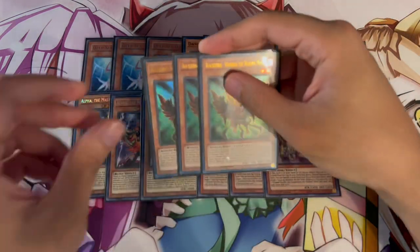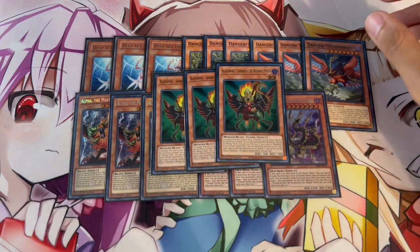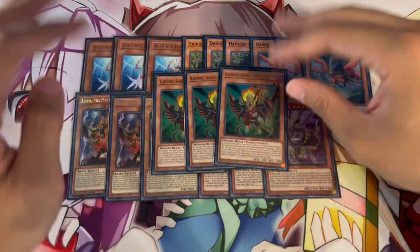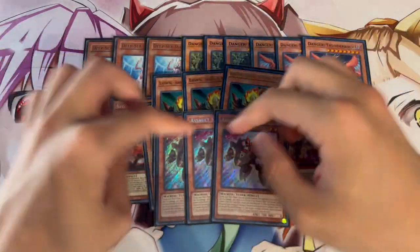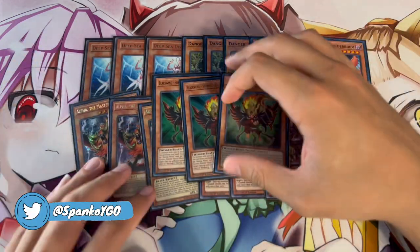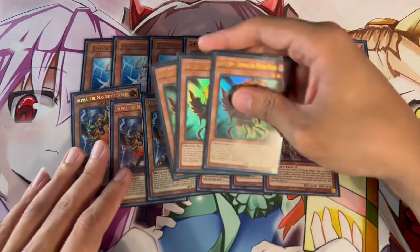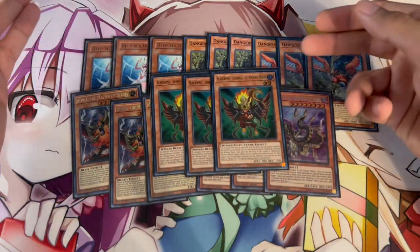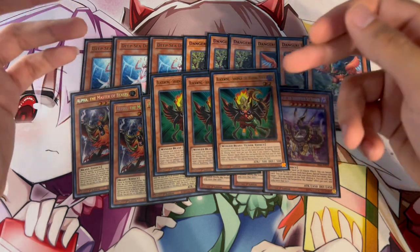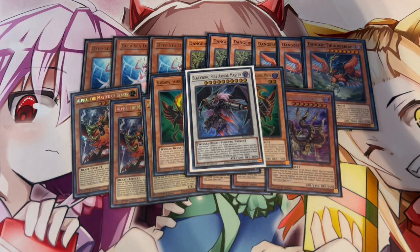Deep Sea Diva is your best normal summon of the deck. The last monster I want to talk about is three Blackwing - Sharana the Waning Moon — this card is the brand new addition and honestly the MVP of the deck. Another option instead is three Assault Synchron, but I'm not playing that. We're playing Blackwing Sharana because all of these level 8 monsters are higher than 2000 attack, making it super easy to get this card on the board. It's another level 2 tuner that specifically gives you access to Blackwing Full Armor Master, a level 10 synchro that is insane.